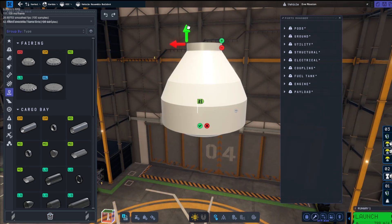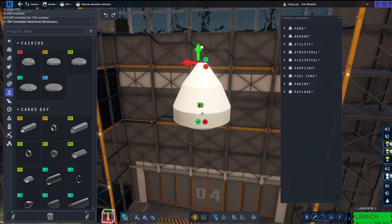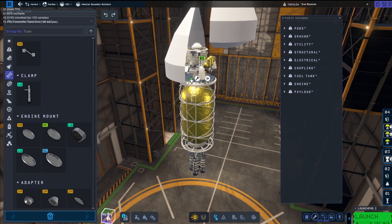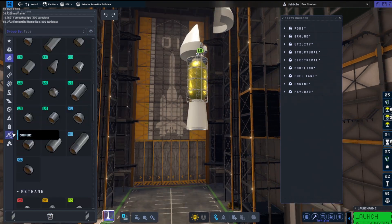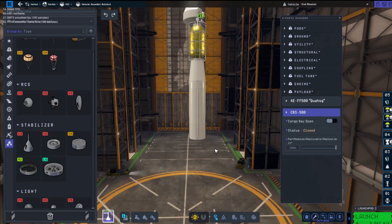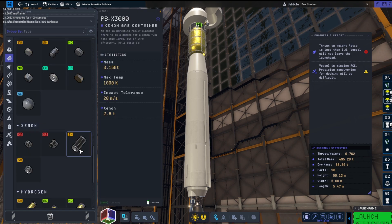We're just building the fairing and we're going to build a really overpowered rocket to get us to EVE. We're not needing to come back or anything - it is a rover that is just going to do reconnaissance for the crew to finally land on EVE and return, hopefully, in another video very soon. So if you want to see us go to EVE in Kerbal Space Programme 2 and return with some Kerbals, let me know down in the comments below.